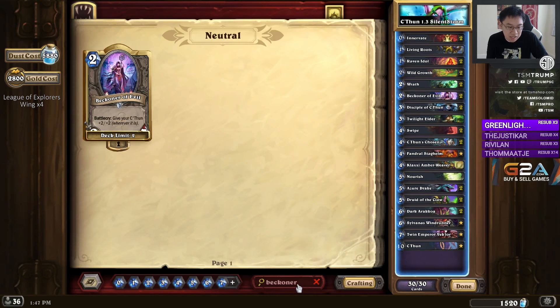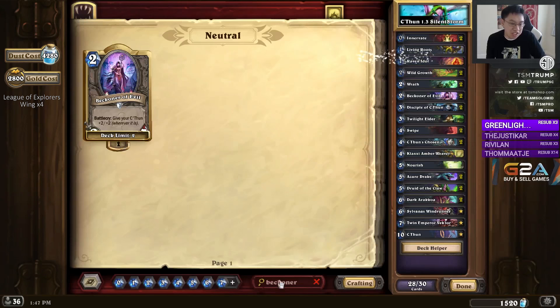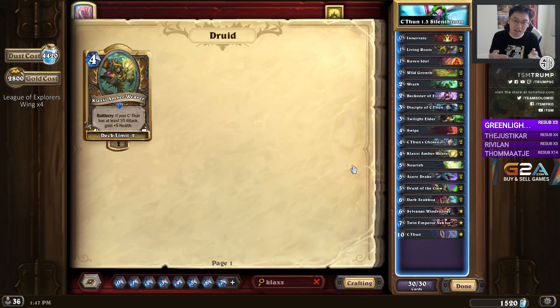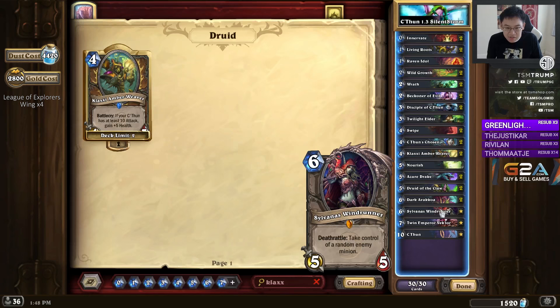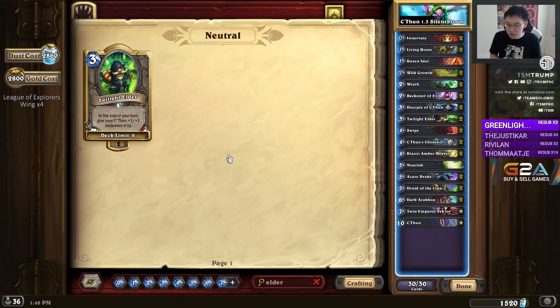Fandral Staghelm is a very powerful legendary which synergizes well with Raven Idol, Living Roots, and Wrath. But it is optional, and with its removal you would perhaps remove Raven Idol, which is significantly less powerful without Fandral. You could add in another Living Roots, the other Klaxi Amber Weaver — a really good card. Fandral comes out on turn 4 and fits a similar role. Instead of Sylvanas, you could take something like a Twilight Elder. This budget version ends up much cheaper — significantly less effective, but if you're on a budget, I think this deck will also get you to legend.